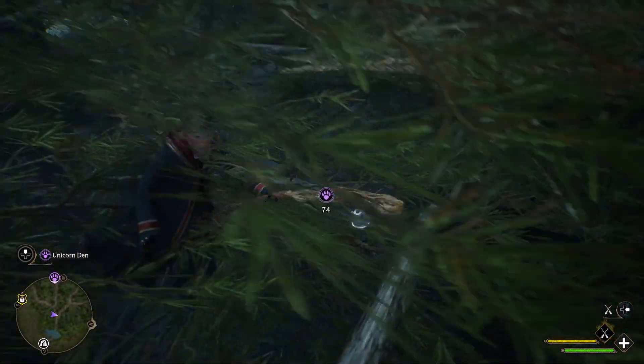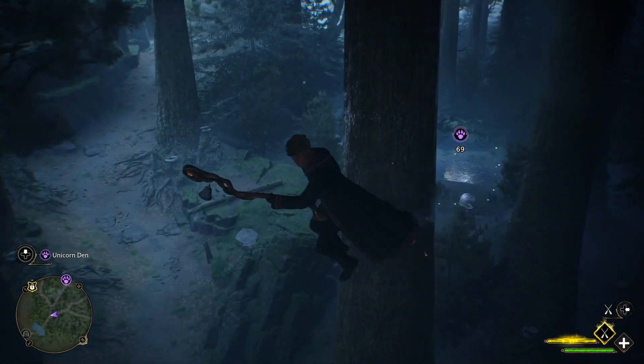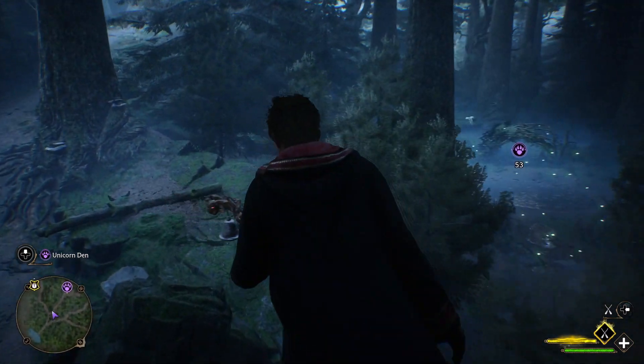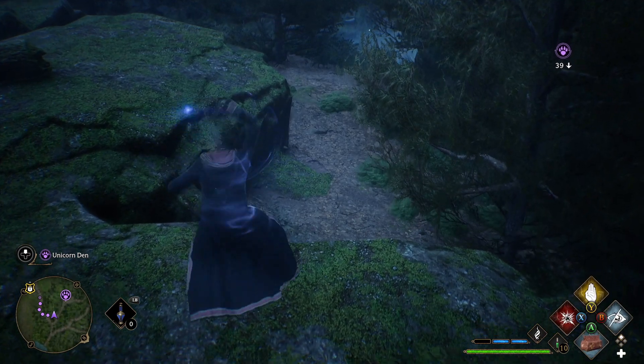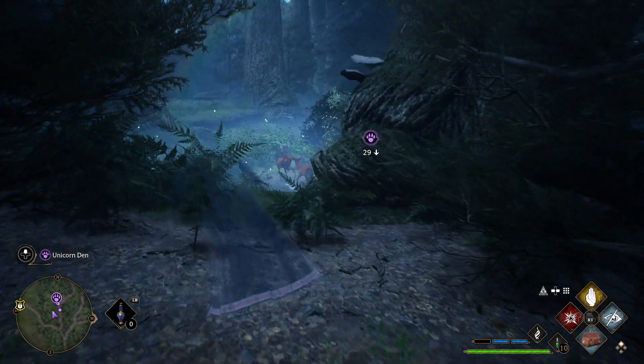Obviously the trees don't help, but if we can see the unicorn we can land away from it, which would be absolutely spot on. There we go, we can see into it now. Can't see the unicorn — oh there we go, I can see the unicorn right there. So we're going to use the disillusionment spell right here, just to be able to get ourselves a little bit closer.